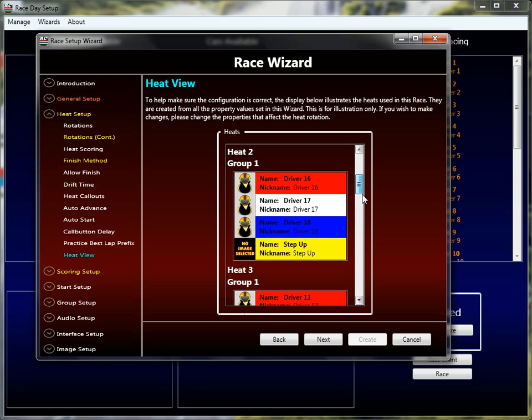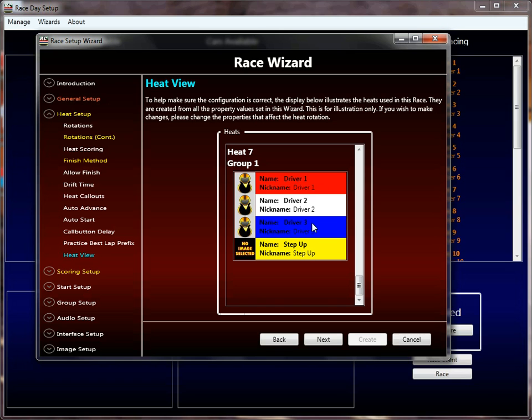Heat three has drivers 13, 14, 15 waiting with one step-up lane. The winner from heat two — whether it be 16, 17, 18, or one of the drivers 19 or 20 — will step up into heat three, and so on and so forth, until you get to the final heat, which is heat seven. You can see the top three ranked drivers are waiting. Some driver from the field will step up into that position, they'll race, and that's the finals — the overall standings for the race.